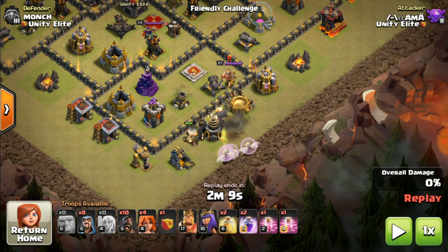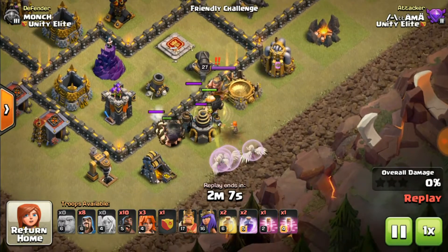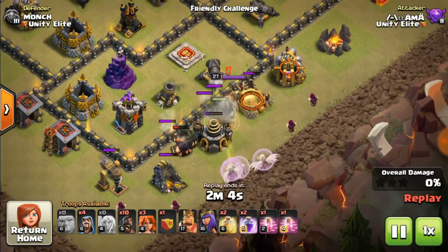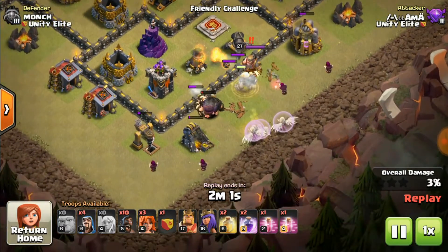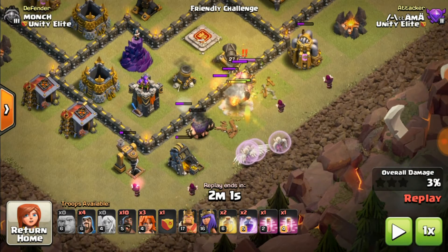First of all you have to deploy giants - ten giants with four healers behind them. If you see the king coming for you on the giants, drop a Valkyrie to take the king down. The Valkyrie will switch and go to finish him off. Clear the outside of the base - I'm not using any wall breakers because I need the funnel with the base to clear the area so my bowlers and everything goes for the center and nothing gets diverted around the base.